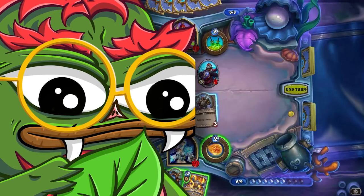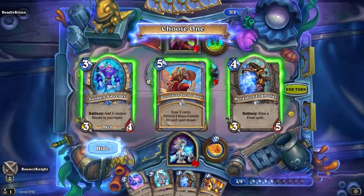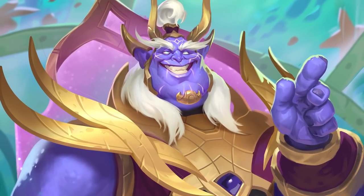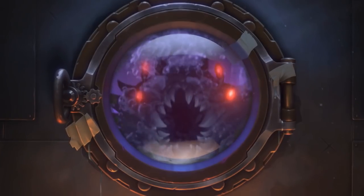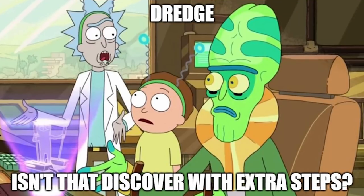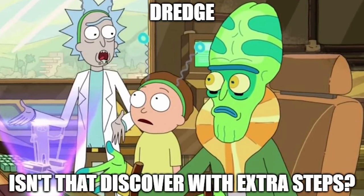Even though the Dredged card isn't in your hand immediately, I still think it's a very powerful mechanic. The idea of picking a card for your next draw to deal with a minion, the current situation, or further your game plan is a very powerful effect. Often if you use the Dredge mechanic, you can just draw a card and get that Dredged card into your hand immediately. It's basically discovering a card in your deck with extra steps, and I think that mechanic is going to see a lot of play.